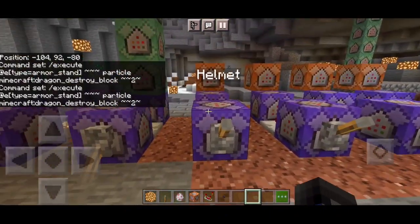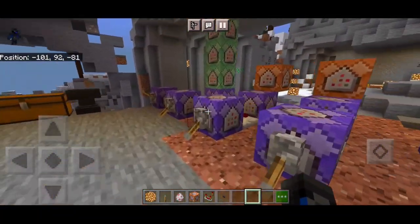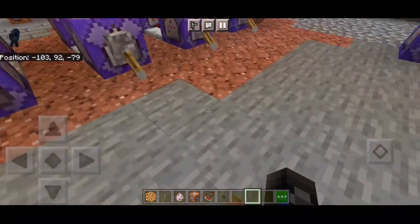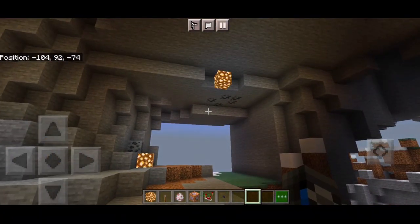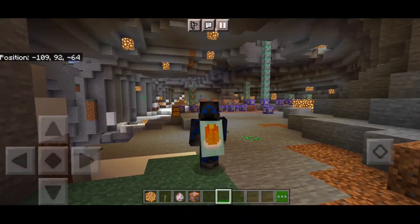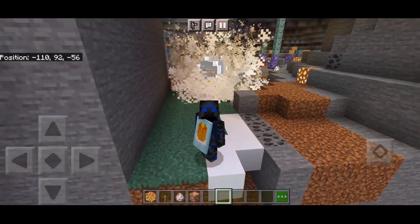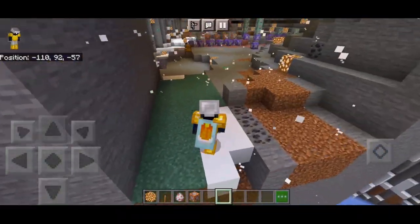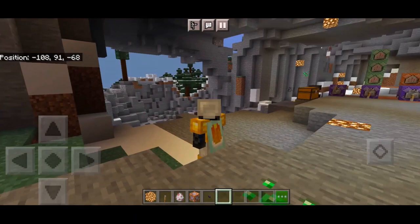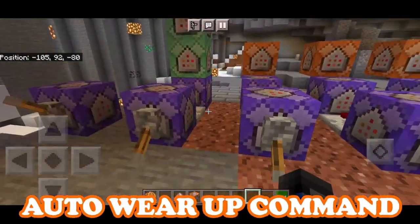There are four types — helmet, chest, legs, and feet. Let me showcase first before showing the commands. I'll put myself to third-person view and drop the button renamed 'call suit'. You can use any kind of item renamed into 'call suit'. Drop it and the armor stands come right to you with all those particle effects — automatic wear up. It's cool but it can be laggy, especially on a potato phone, if you make any command mistakes.